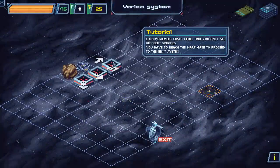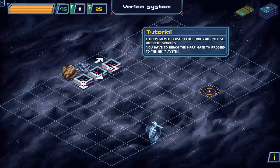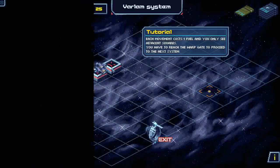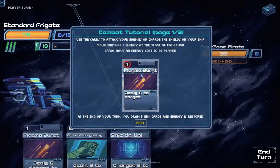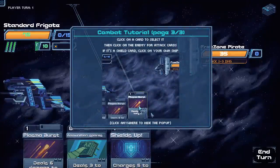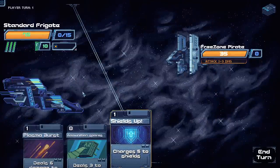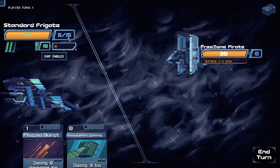We can move pretty much in any direction that we want to. If we run out of fuel, bad things happen. These are enemies right here. I need to get to... oh, there's a distress signal over there. Let's move diagonally — I'm sure it'll be okay. Use the cards to attack your enemies or charge the shields on your ship. I've played some card games. I'm just going to charge up my shields real quick because I'm feeling it.